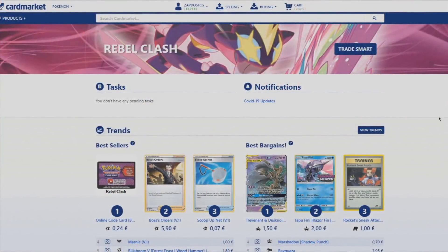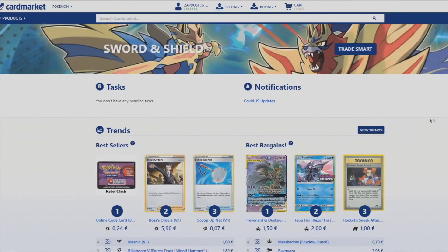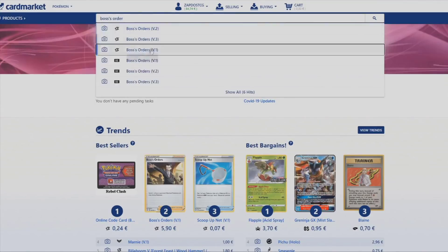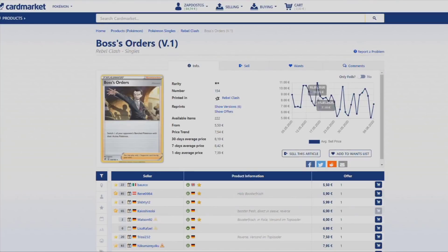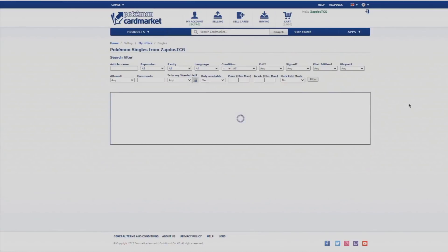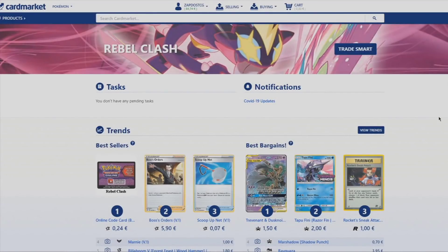Also, if you're from Europe, be sure to check out Cardmarket.com. This is the best place for you to get physical cards. You can buy cards from people all across Europe as well as sell cards yourself. It's the best platform for buying and selling physical cards in Europe and I personally use it every single day, so be sure to check out Cardmarket.com.